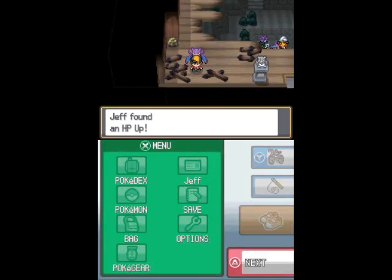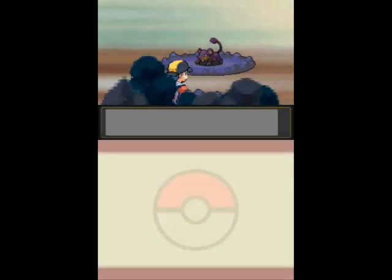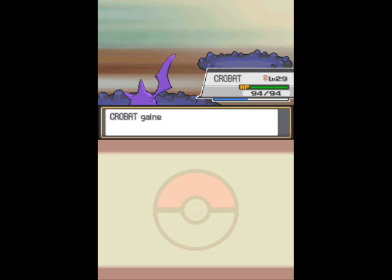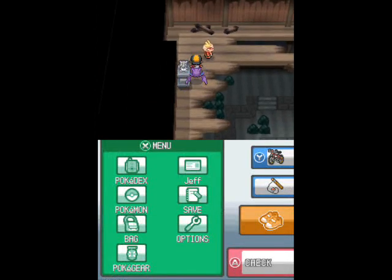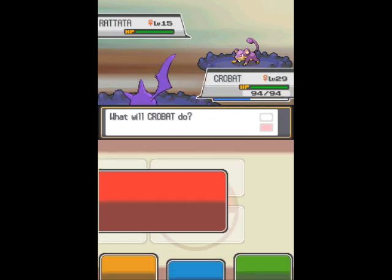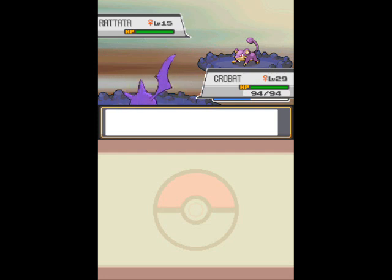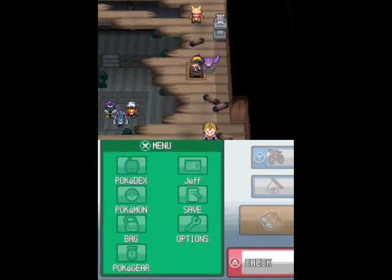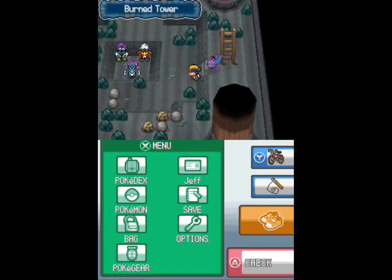You were probably noticing that — it happened again! I picked up the item right as the phone started ringing. The guy who gave me the Dowsing Machine told me there were a ton of hidden items in the Burned Tower, especially in the basement. I'm not covering these because I'm not interested in checking every last square. Even if the Dowsing Machine is friendlier than it has been in the past, it's still nowhere near as good as the one in Black and White. Some people prefer this one, but I say the one in Black and White is the only one that makes it worth covering those items.